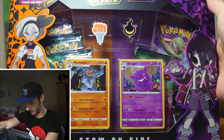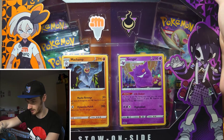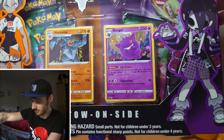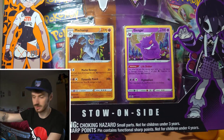You can see it there, looking very nice. You've got the Machamp promo, you've got the Gengar promo, and you've got the 2 pins as well as the 5 booster packs in there. Basically when you buy both of these pin collections, you get this one and the other one. I'll put the other picture of the other one up just now.